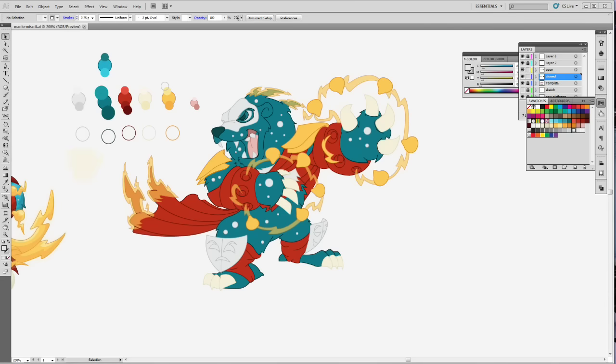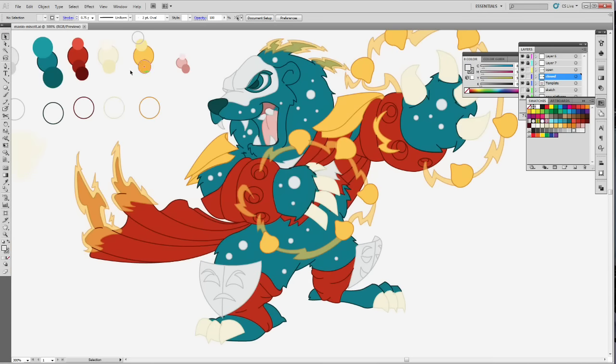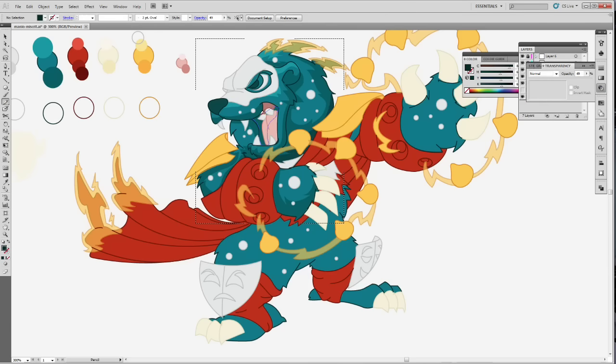Now we want to go in and start shading. How we do that is we get our selection tool and select whatever shape we want — right now we're kind of working on some of the fur. We click once to select our shape and you'll notice a bounding box come around it. That shows it's selected. A bounding box — depending on what layer you want, each layer has its own color associated with it — and you'll have little handles at each corner and on the sides of your shape.